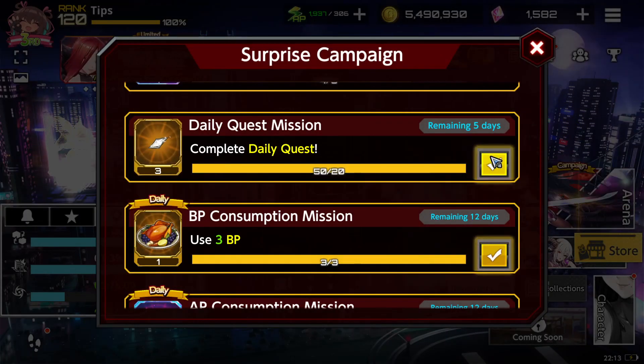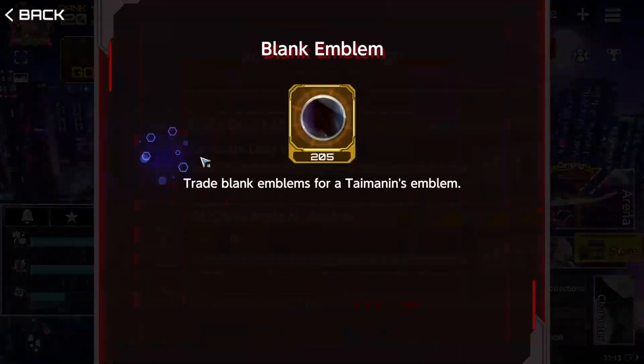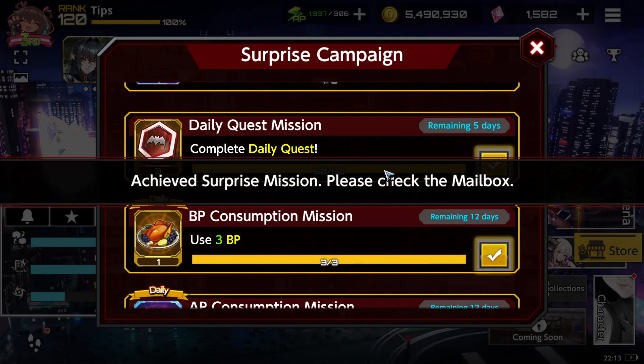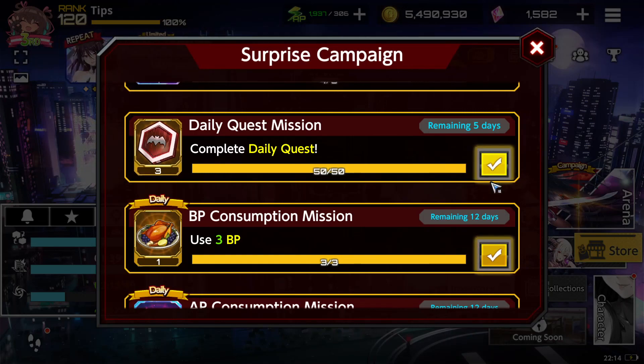We're also gonna get crystal fragments — excellent, I like those. And we're also going to get blank emblems. Daily coins — yes, I love that. They are not particularly good but they build up your reserves. That's good.